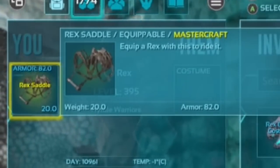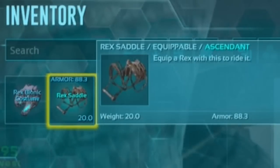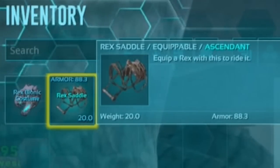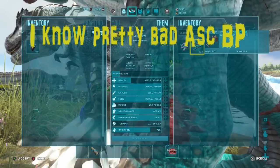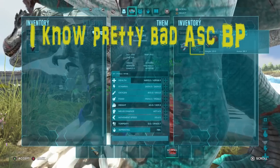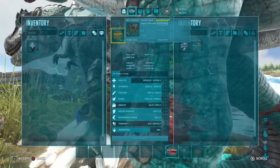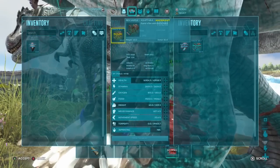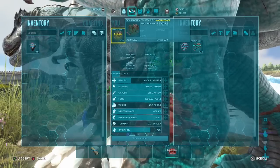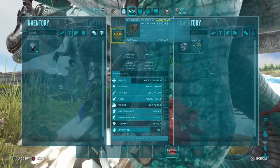I do want to talk about the rex saddles. We have a Mastercraft saddle at 82 armor and an Ascendant saddle at 88 armor. The Ascendant one is 6 points higher, but if you're going to craft it, it is almost twice the mats — the difference between saving almost a thousand ingots per saddle. So if you are going to be losing some rexes, you definitely want to soften the blow a little bit.